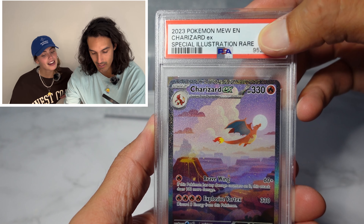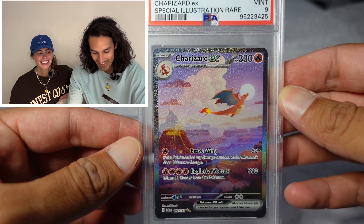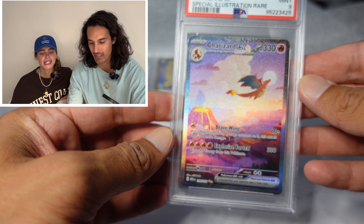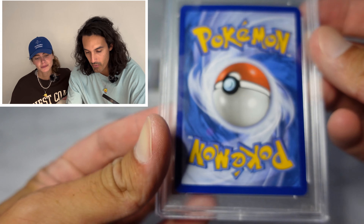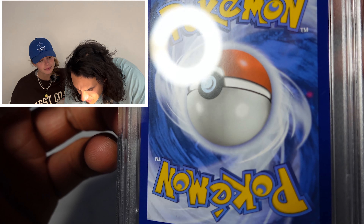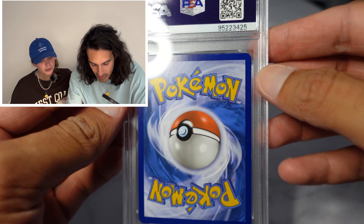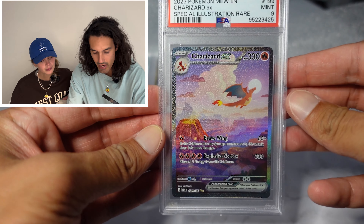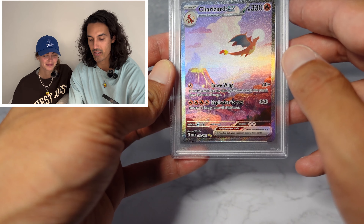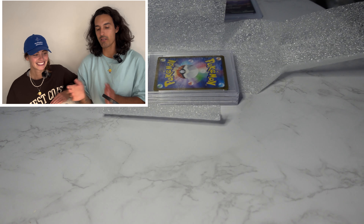And we got a Mint 9. So that kind of stung. I wonder what you would need to get a 10 — I don't know what was wrong with it. Like honestly speaking, maybe the edges. I see like a little nick, I don't know if you guys can see it. It's alright. I'm just glad that I pulled this card. Sucks it wasn't a 10 — I was expecting a 9 or a 10, so at least I got a 9.